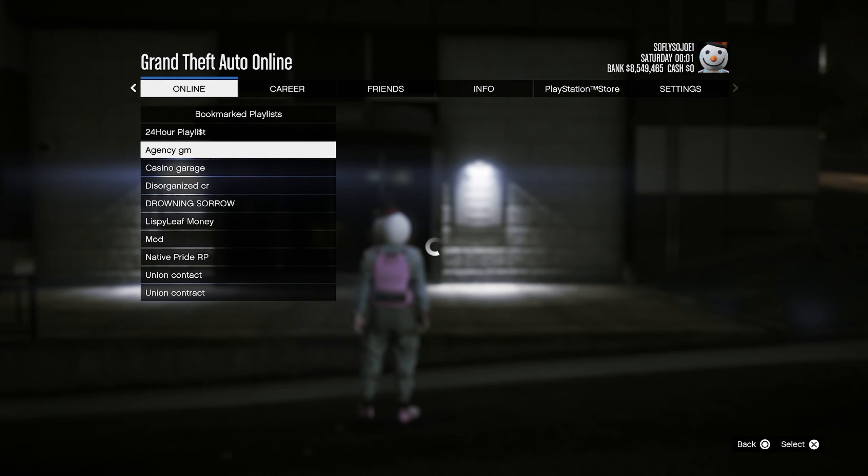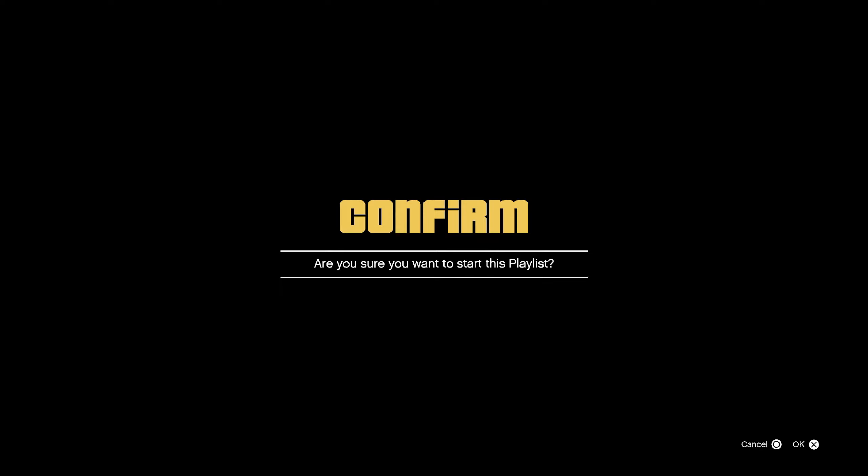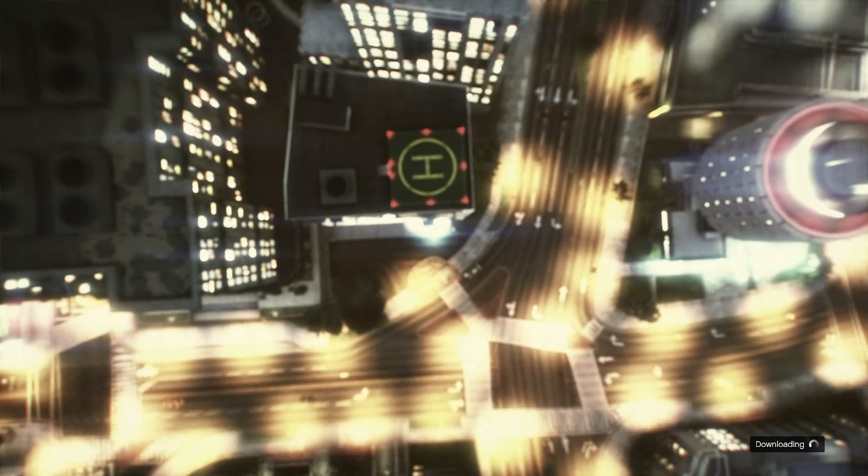From here, make your way to Online, go to Playlist, go to My Bookmark Playlist, and in there you guys should see Agency GM. Go ahead and hit X on that. Now this black and yellow alert screen starts spinning — right on the d-pad, then press X. You guys will be booted up into the clouds and without any error screens we will be booted up into the job.